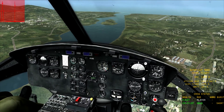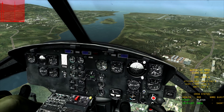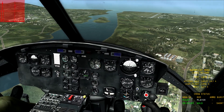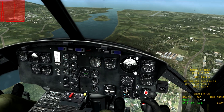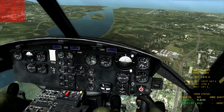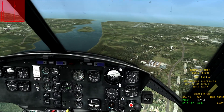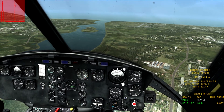You increase your RPMs by pulling back on the stick and you decrease your RPMs by pushing down. You also want to make sure that your descent speed is good — 80 knots is a decent auto-rotation landing speed. The third thing is to make sure that your collective is all the way down, dropped fairly smoothly so you don't lose control of the aircraft.